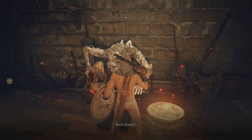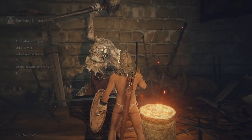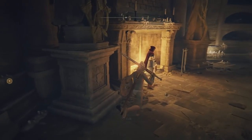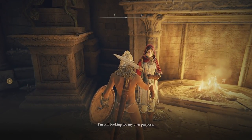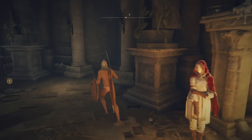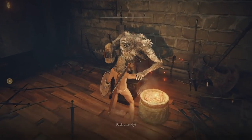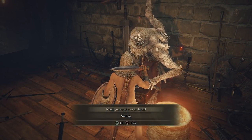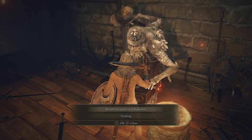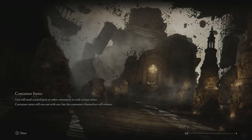Back at the blacksmith, talk to him and ask about Rodrika. Go through all the dialogue, then go back into the main room and talk to Rodrika about what the blacksmith just spoke to you about. Tell her what the blacksmith said. Then go back to the blacksmith — that's going to wrap up this little quest. Ask about Rodrika again, then ask if he would watch over Rodrika. After you've done that bit of talking, go to your map and fast travel back to the Table of Lost Grace.